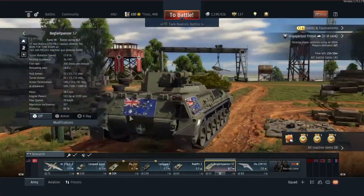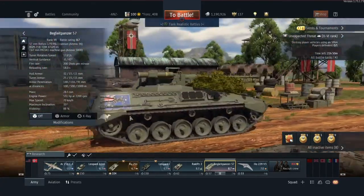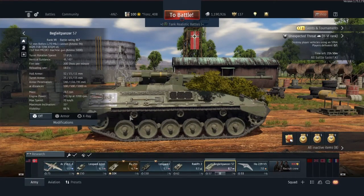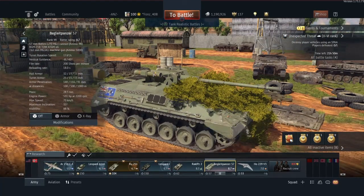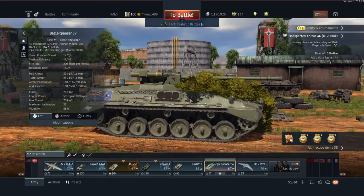The reason I believe this vehicle needs a BR change is it would only be fair — the BMP-1 gets its upgraded ATGM and stays at 7.3, and then this little guy is at 8.7 and has a standard TOW which does not elevate or move with the turret. So if you slew left or right the ATGM moves with you, but if you elevate or depress your gun the ATGM will not move, which can make it quite hard to aim.